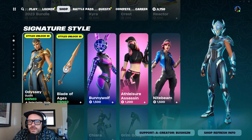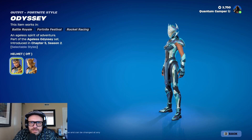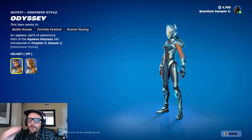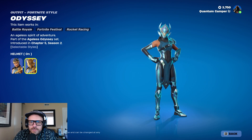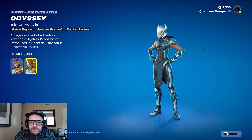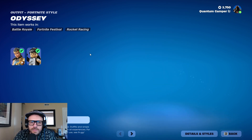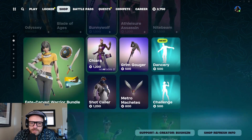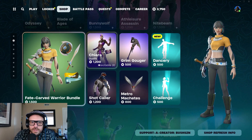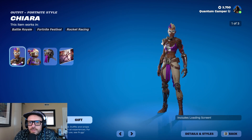Moving on — Odyssey. I'm actually glad I impulse bought this, it's an unreal skin. Every rank you go up in Ranked mode you get a different version of her skin, which is cool. We've also got Bunny Wolf and some common skins here.